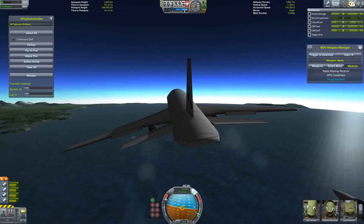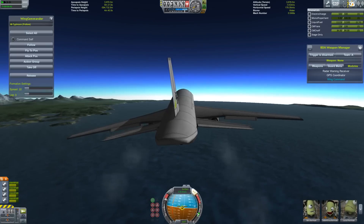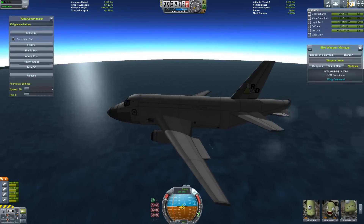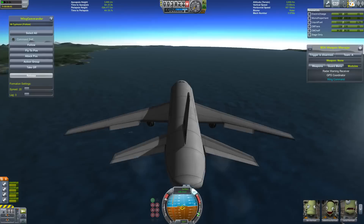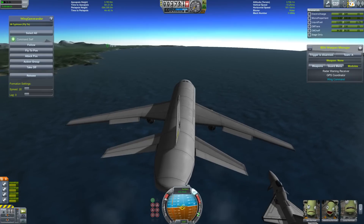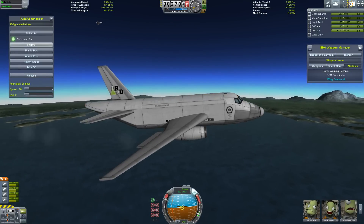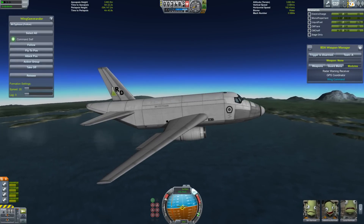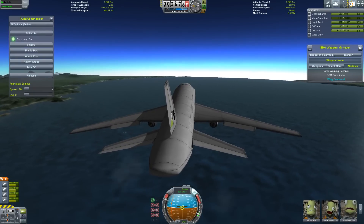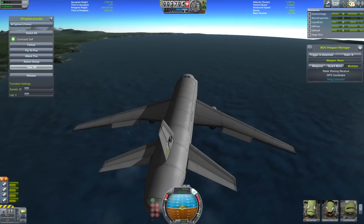I'm trying to decide whether I want to go more to the left. I wish I could turn on the AI pilot on this and tell him to... actually, can I? Let's see what happens if I say 'Command self, fly to position... over there.' Whoa, that was close — no, no, no. Follow. Let's unselect you, because I wasn't trying to tell you to go there. 'Command self' doesn't do what I thought it does.